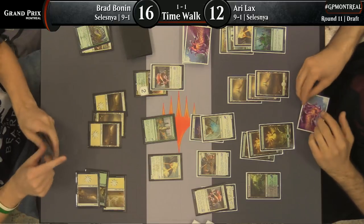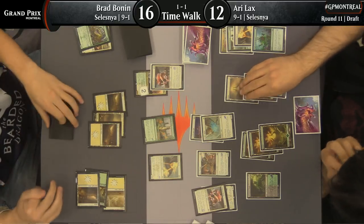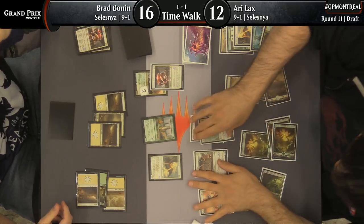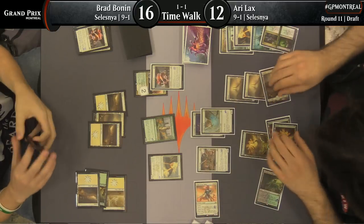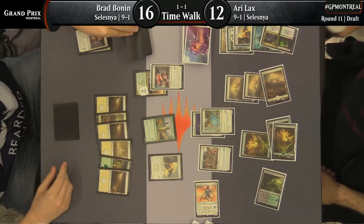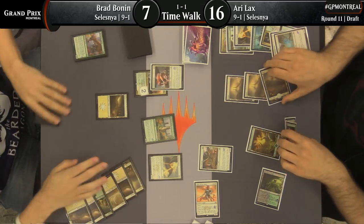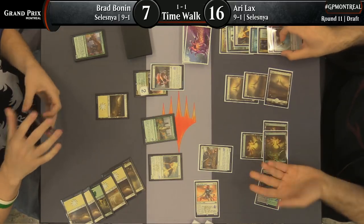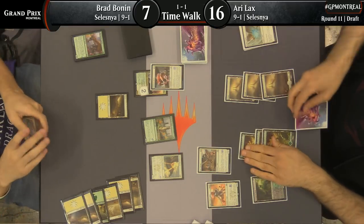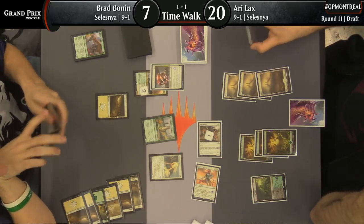He might come back here. Healer's Hawk wears things very well. Did he just draw a Statue as well? I think Ari might have drawn a Statue — he did, and that's going to unlock Light of the Legion, and the pendulum has fully swung back in Ari Lax's direction. All of a sudden Brad Bonin is down to seven here. Didn't he get a Light of the Legion trigger there? It looks like he missed the Mentor trigger — though it ends up not really making a difference, it would have been just one additional life. He's attacking for exactly seven — it is exactly lethal. Parheelion Patrol is forced to jump or it can block the Rock Charger and live a turn.